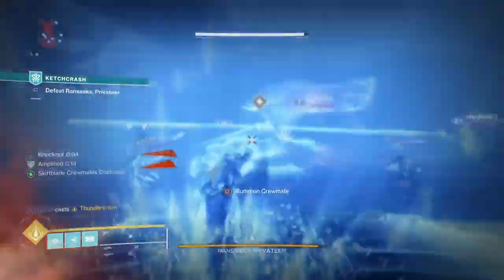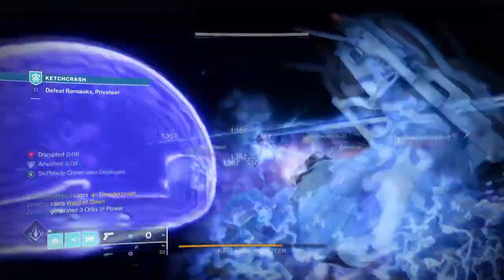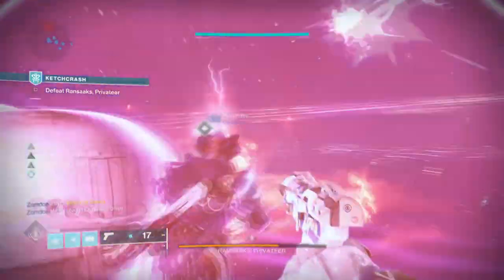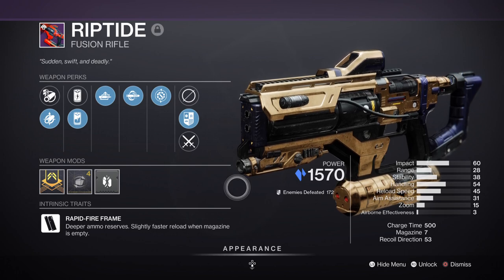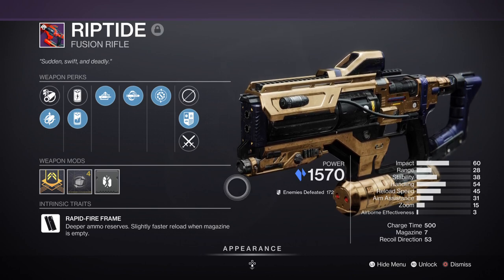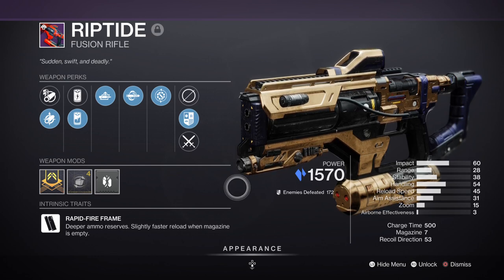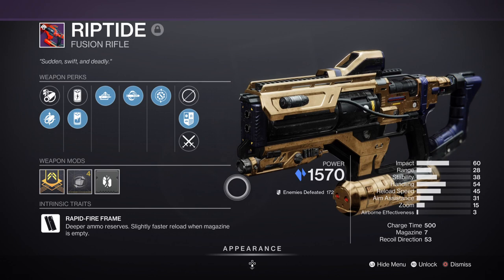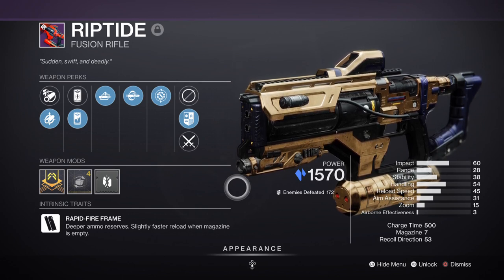For weapons we have many ways to go about this, but ideally you'll want a weapon that is Arc, has Demolitionist, and works well with your build. For example, I have the Riptide Fusion Rifle with Auto-Loading Holster and Chill Clip — this was and still is an amazing weapon for any content. Although we don't have an anti-champion mod for fusions this season, the Chill Clip once active can stop the biggest threats in seconds. Everyone should have a fusion with Chill Clip on hand as it comes in clutch.